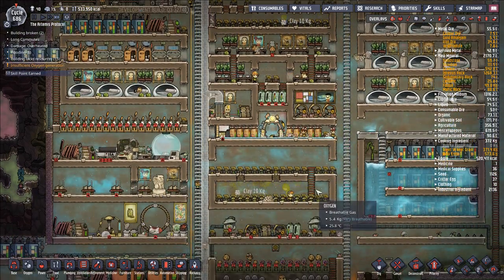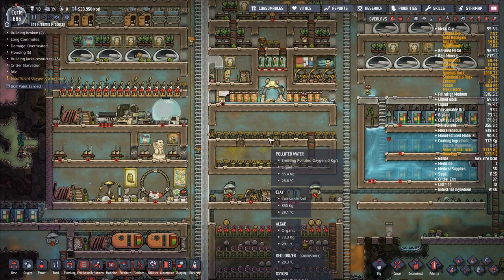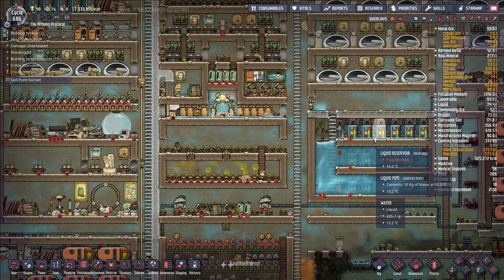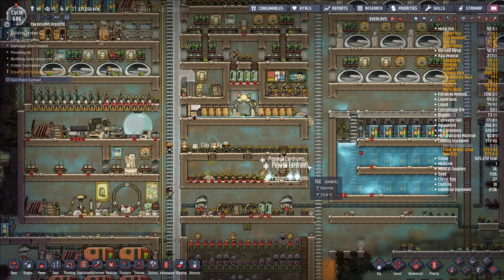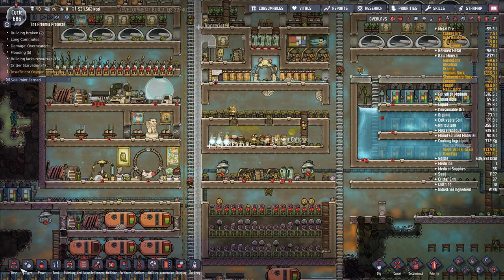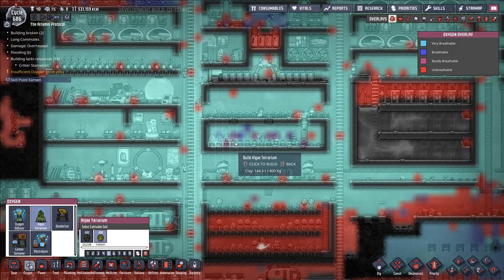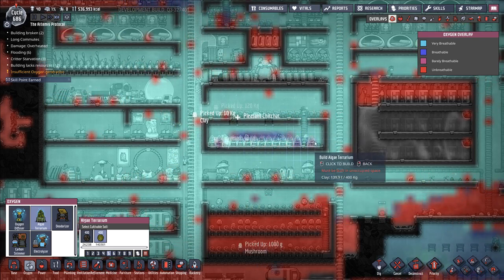I think we're fine just having our oxygen generation all be down here. Basically I want to take our row of deodorizers that we have here and instead go ahead and replace all of these over here with algae terrariums and start working a little bit on that. We have a pretty good amount of oxygen here, but I think just go ahead and getting our algae terrariums up and going is gonna be fine. Get some more polluted water being generated, get some more direct oxygen being produced.